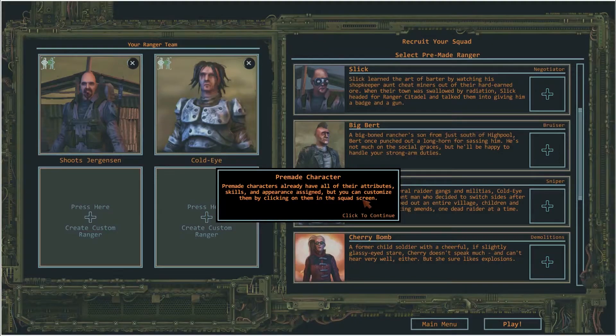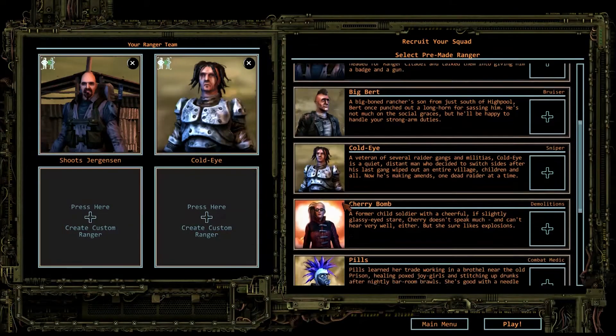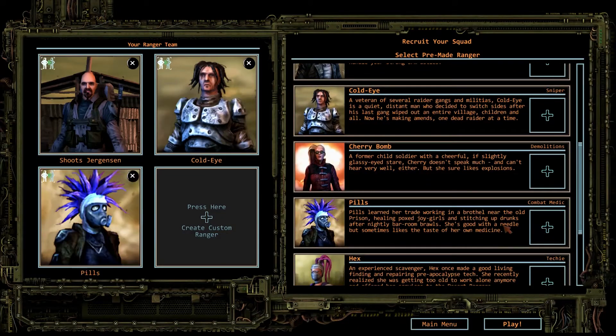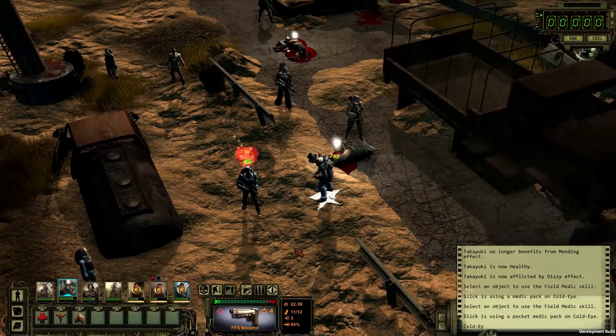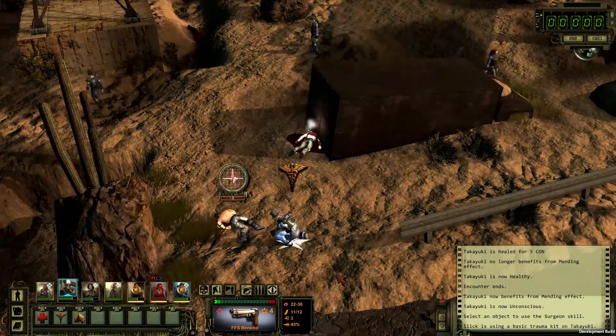Now we build three more Rangers, or pick from the pre-generated characters to fill out our squad. Make sure you cover all the bases, because building a balanced squad is key to battlefield success. Don't forget a field medic and a surgeon.